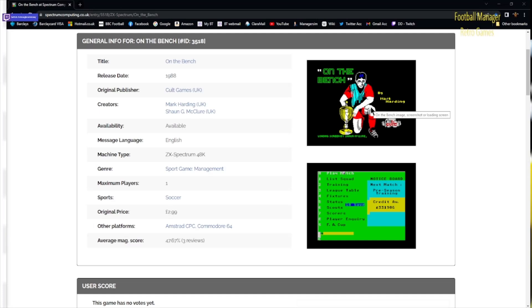Hello everyone, Donut Tony here and another episode of our retro games. We're going to go another six years into the future — six years after the Football Manager 1982 game — for one of those clones I told you about. This is the first game we're going to have a look at. It's called On the Bench, released in 1988. You would see a lot more updated screens and a lot more changes. It's done by Cult Games — I used to buy a lot of games from Cult Games, they did a lot of decent little football management games.